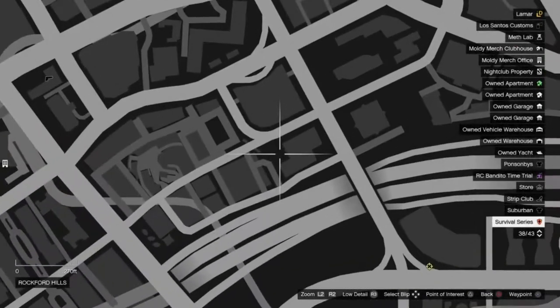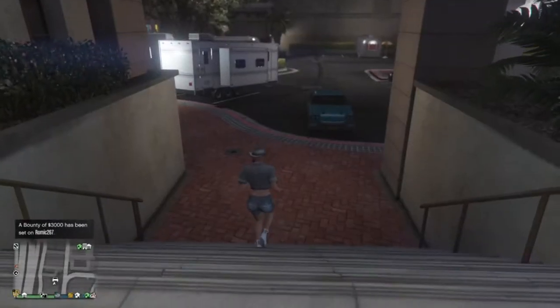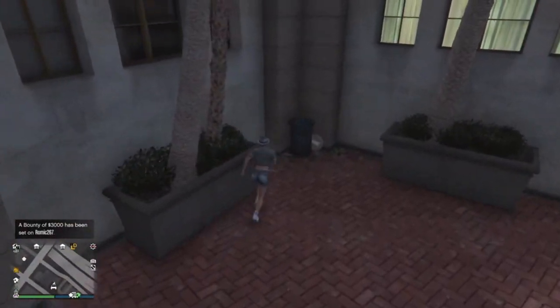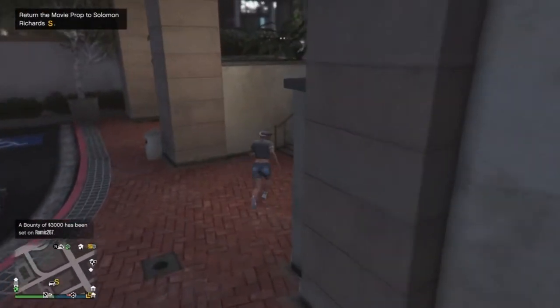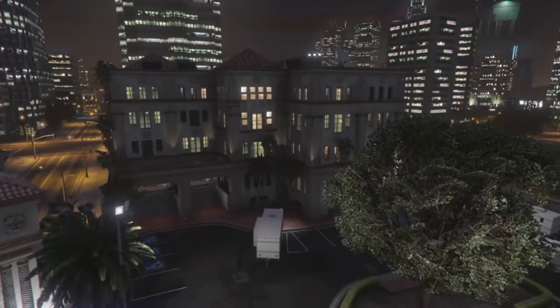Location one is right outside Solomon Richards' office. As you come out of the office, turn left and you will see a plant pot in the corner — the first prop is right there. Go ahead and collect it and then straight away return it to the office.